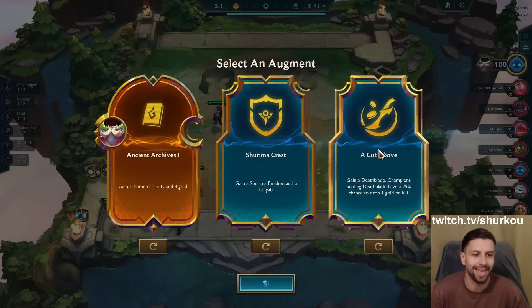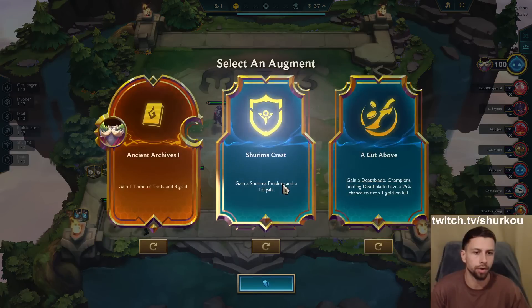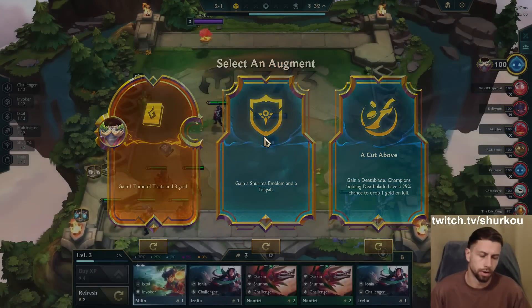Archive is one Shurima crest and a cut above, guys. I do think it's a Shurima crest. Oh, I get a two-star Taliyah! We have to take the Shurima crest, guys.